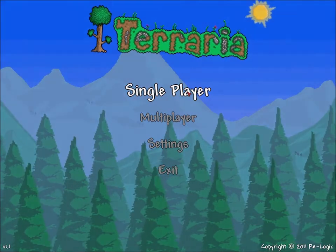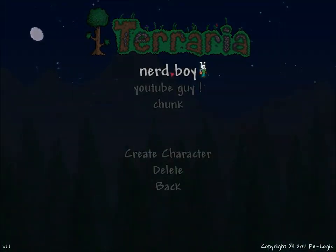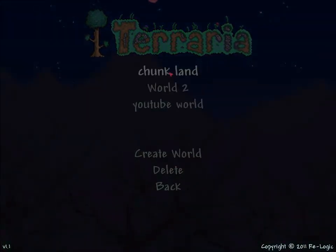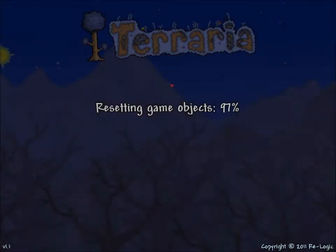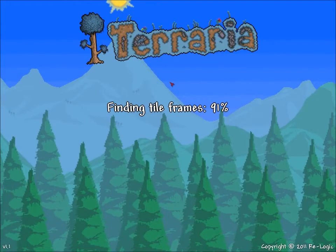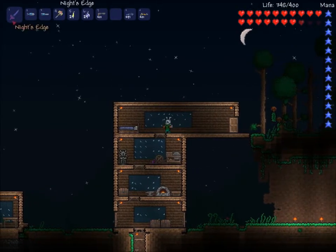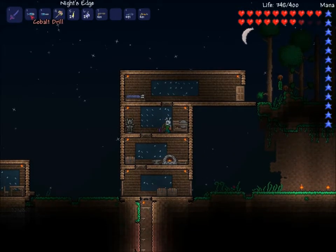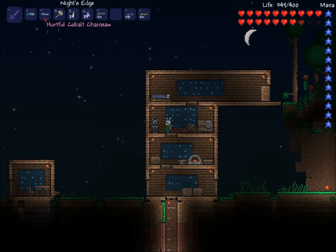Hello everyone, this is Nerdboy1001 and today I'm going to show you a few items that I got. Some of them you have to defeat the Wall of Flesh to receive, but I'll show you that and possibly give you a few tips on how to defeat the Wall of Flesh. Right — the Cobalt Drill and the Cobalt Chainsaw.